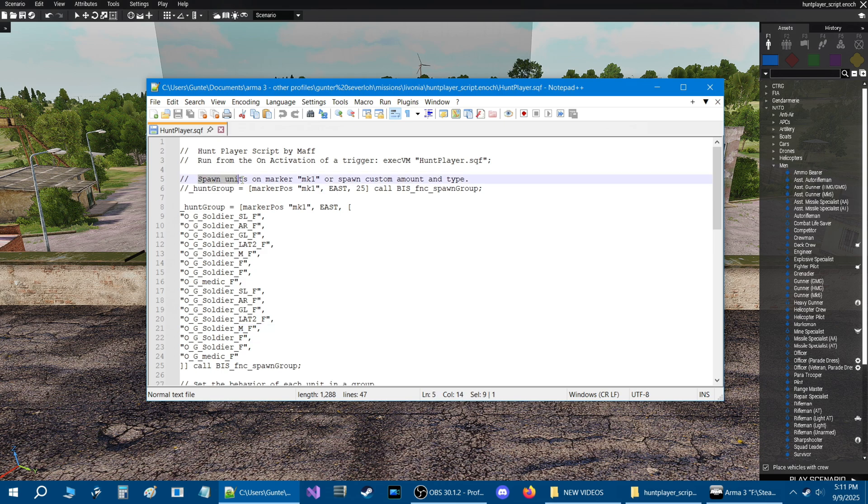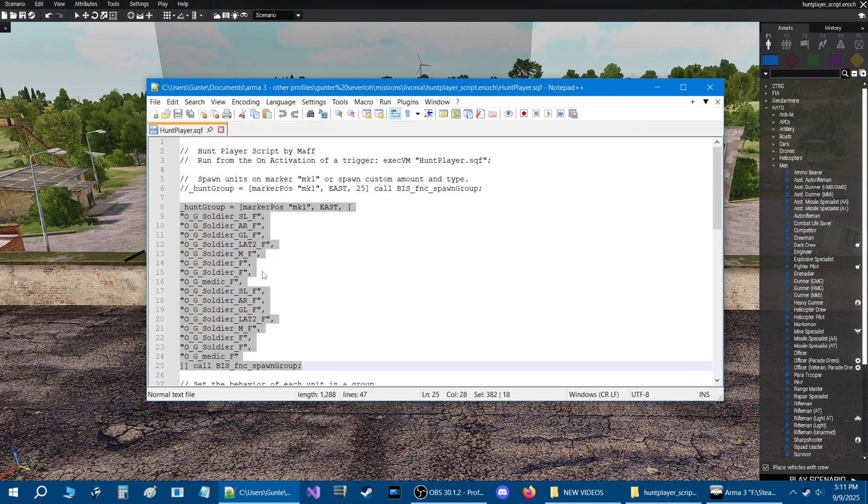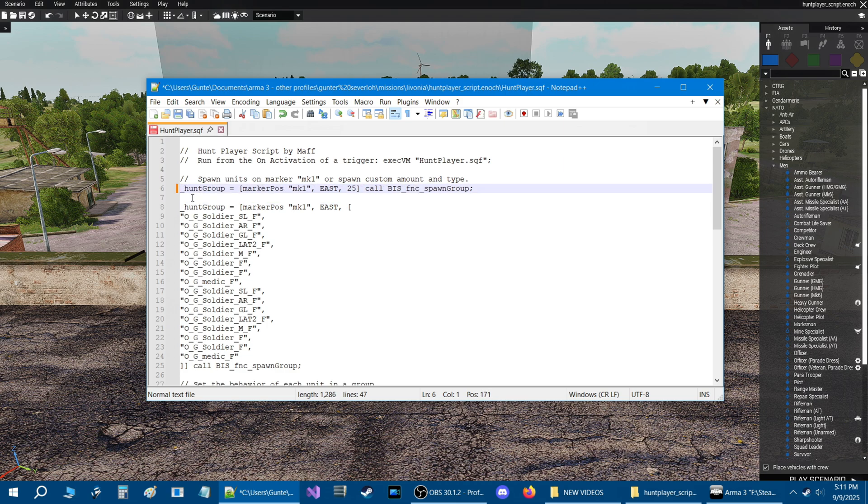For this to work you need to place a marker - it says here spawn units on a marker mk1, or spawn custom amount and type. You have two codes: this code spawns the units that are going to hunt you, and this code defines where they will spawn, what faction side they spawn at, and how many will spawn. You can enable this code to define how many spawn, but we're going to keep that disabled.